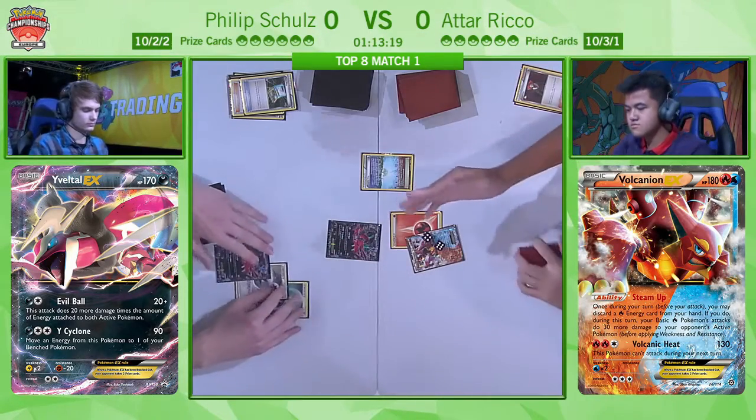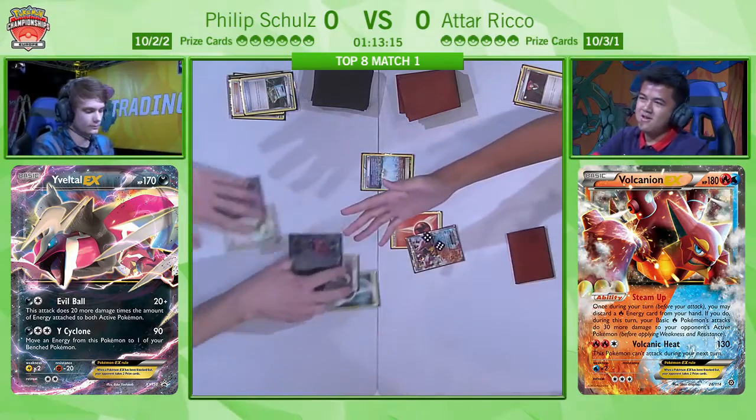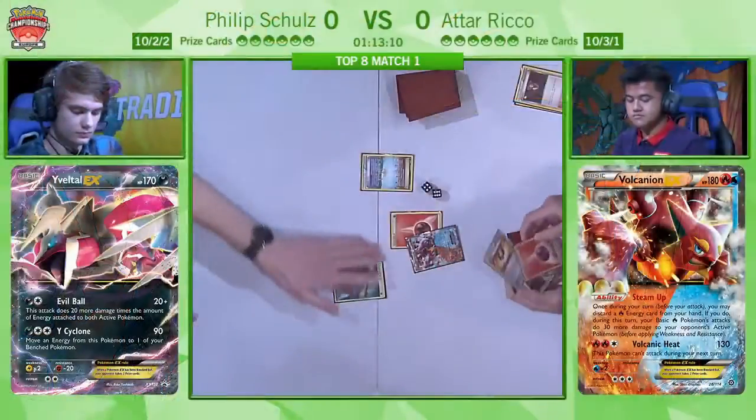If Philip can get this Yveltal out of the active, he will win game one very, very quickly. And there it is — there's the Floatstone, and there's the concession from Atar. Philip Schultz takes an incredibly quick game one, and we've just finished talking about how consistent this Volcanion deck is, and that deck made us look like liars there.